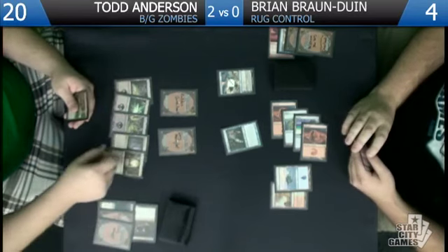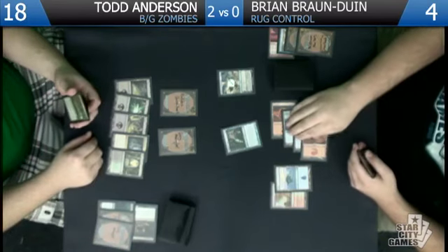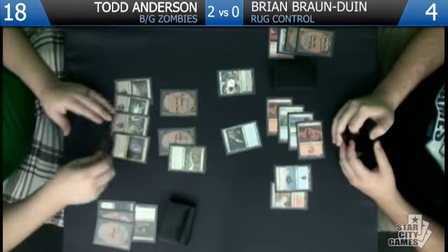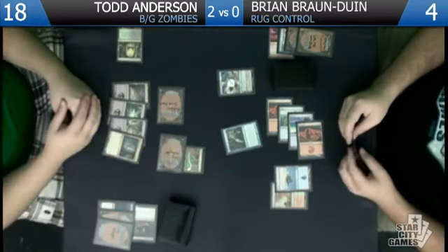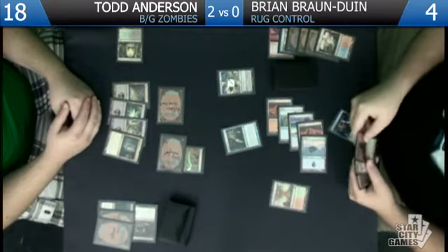We drew this — I'll take two down to 18. I guess I just want to Rancor my Dreg Mangler and that just kills you if you don't have anything. We'll do that and attack. I'm dead — well, I'll Thought Scour myself. There's my Mizium Mortars — no, yeah I'm dead.